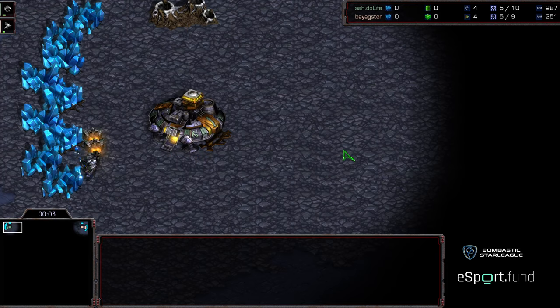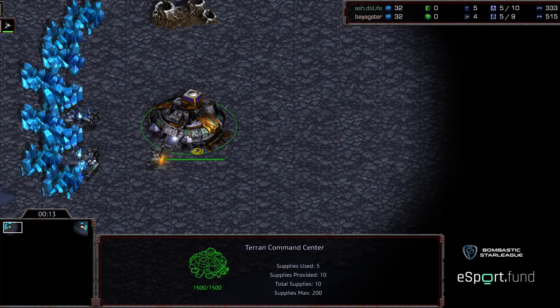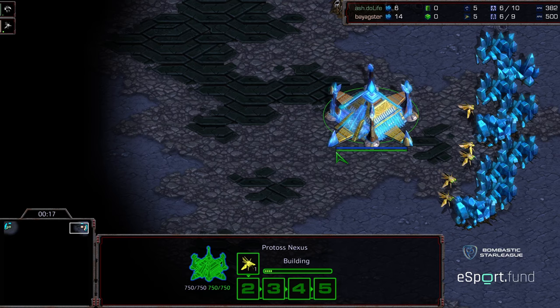Hey everybody, welcome to game two between Ash Duelife and Bia Agster. I'm just going to call him Bia — upper left hand corner. Duelife starting again with this wonderful color of green, upper right hand corner we have the peach. Bia as Protoss, although it looks blue because of the beta art with the shiny nexus. This is on Shakuras Plateau.